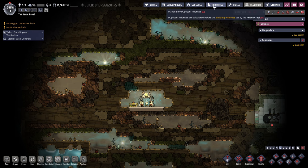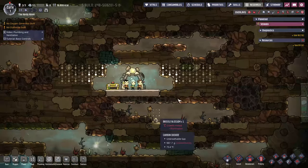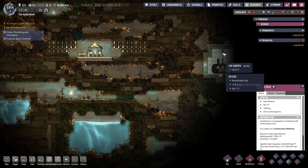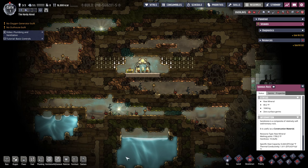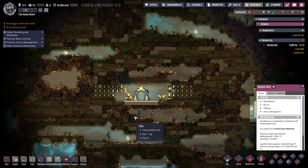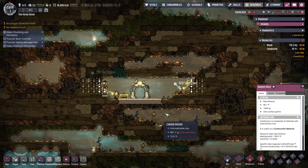First thing we're going to do is this outhouse, but actually I'm going to set up schedules real quick — especially because TJ works at night the best. I also want to get priorities set up and get some digging going just to see where the borders of our biome are. We already have another biome poking in right here. I've since learned that digging this does not produce less oxygen — you get the same amount by digging it up. So that's good to know.